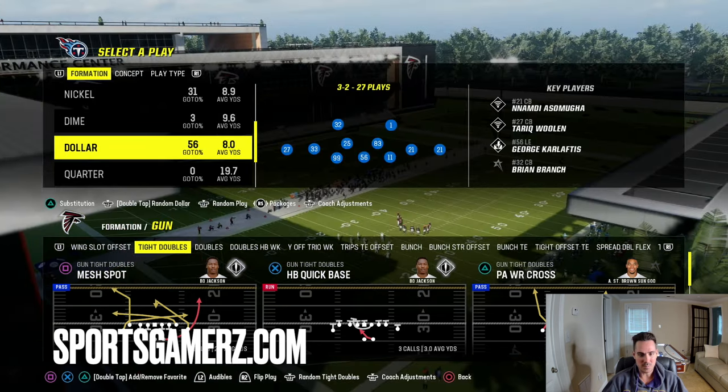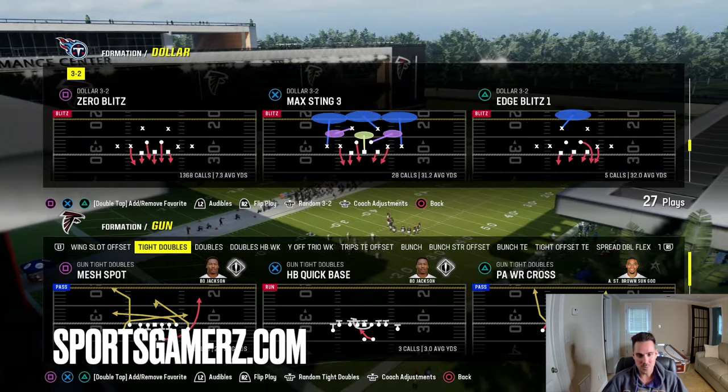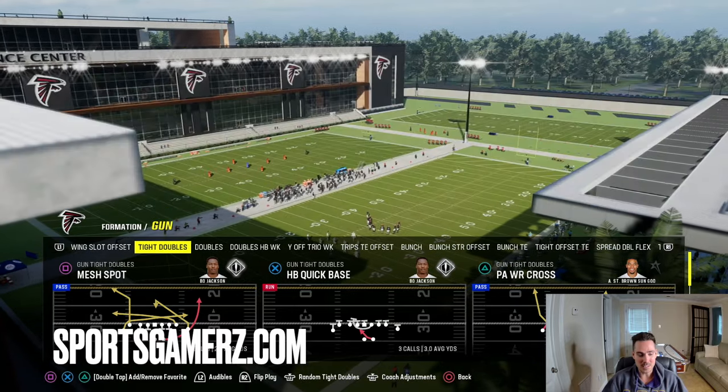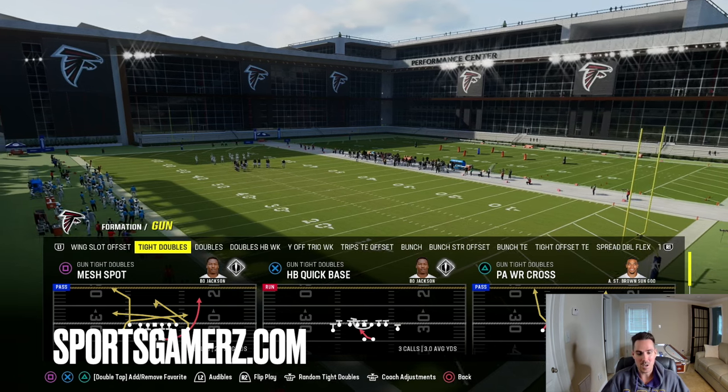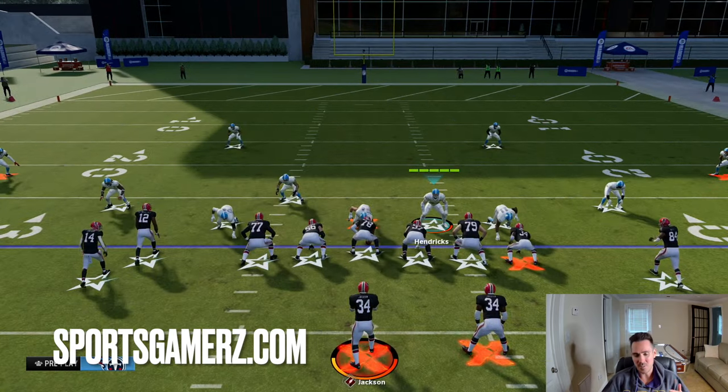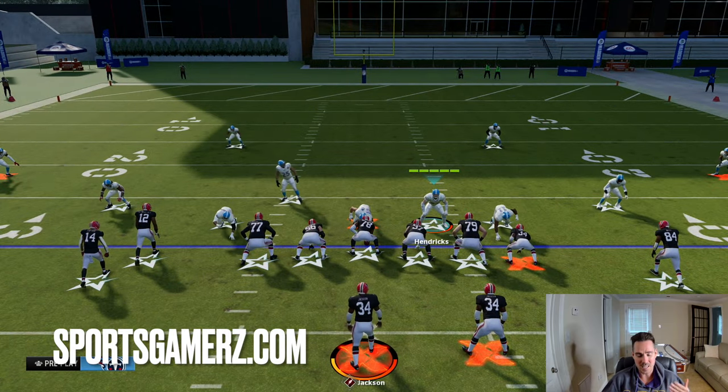The play we're going to come out in is Overload 3 Seam. This play has been super slept on and I really don't know why, because it is money. The setup is extremely easy. I'm going to break down a few different ways to run this, a few different adjustments, and a few different pressure schemes.